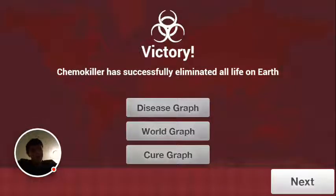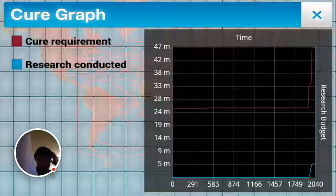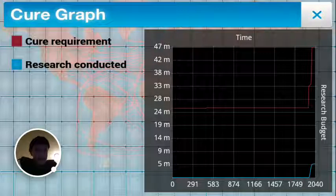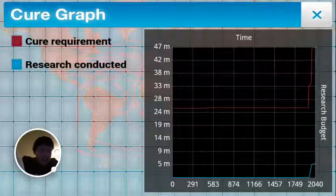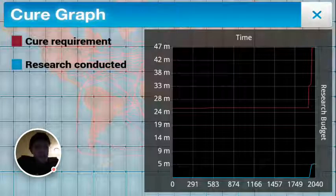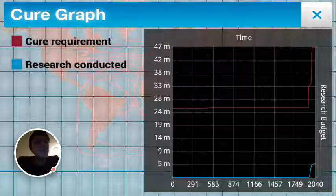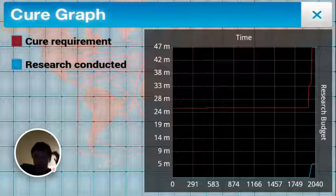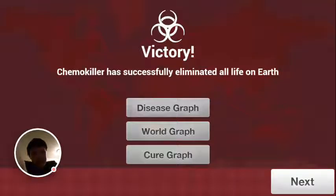Look at the Cure Research graph. The cure requirement went from 24 million all the way up to 47 million, but the cure research didn't even get up to 5 million. It gets harder on Brutal or Mega Brutal, but on Normal it's still pretty manageable. And that's the end of that run.